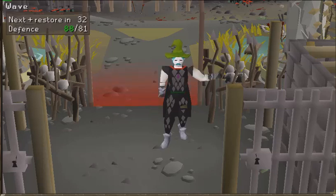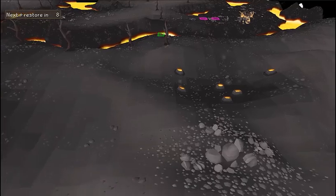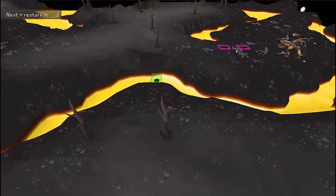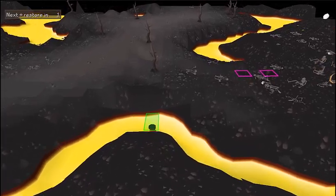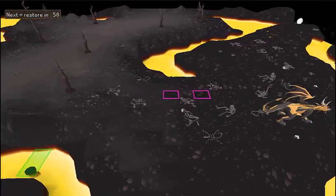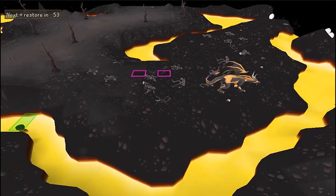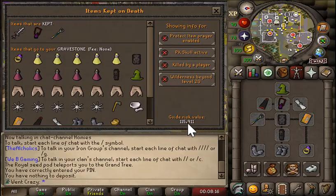Hello everyone, we are going to be killing lava dragons in the wilderness. They reside in the lava dragon isle, between level 36 and 42 wilderness, and attack with melee and dragonfire. Be sure to bring an anti-fire shield or a dragonfire shield.